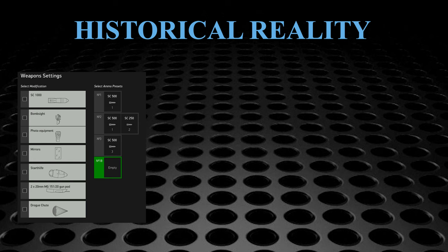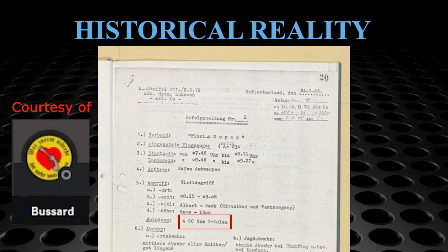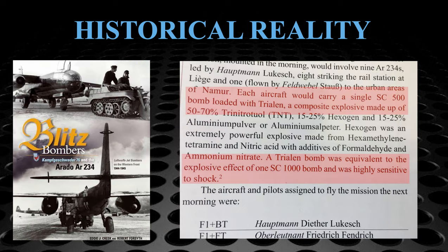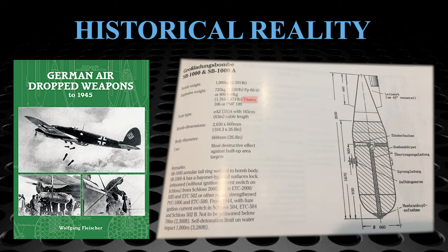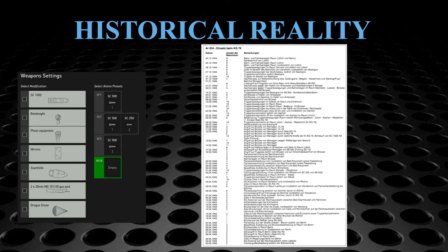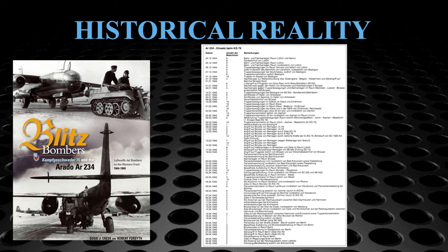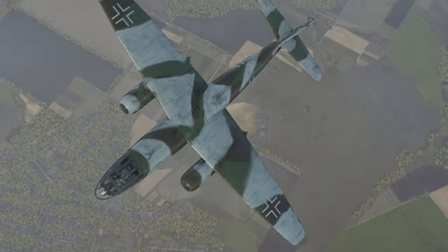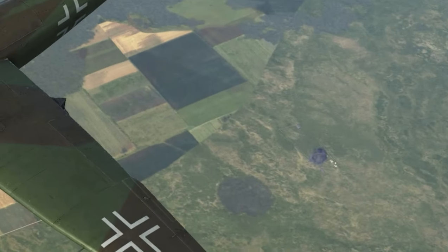Interestingly, on many missions KG-76 pilots were dropping Triolin bombs, which were a special bomb variant similar to the British Torpex bombs. Triolin bombs were originally designed for employment exclusively against freighter ships, and purportedly a Triolin SC-500 bomb had the explosive effect of an SC-1000. They were available in SC-1000, 500, and 250 weights. I can only guess the Luftwaffe must have had a large number of these lying around in the final months, and with no shipping targets within realistic operational range, they shipped them over to KG-76. It would appear KG-76 234s were dropping Triolin bombs on at least half of all combat missions.